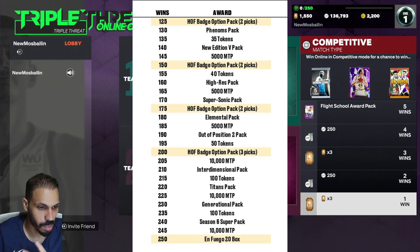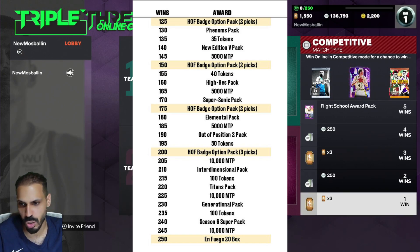Up to 160 High Res, then 170 Supersonic, 175 two more picks, 180 Elemental, 190 Out of Position 2, and at 200 a Hall of Fame option pack with three picks. I grinded to 200 last season — that's the furthest I've been. I plan to get to 250 this time around for sure.